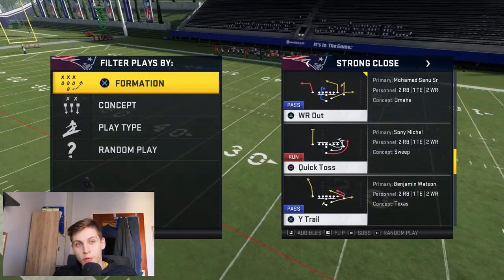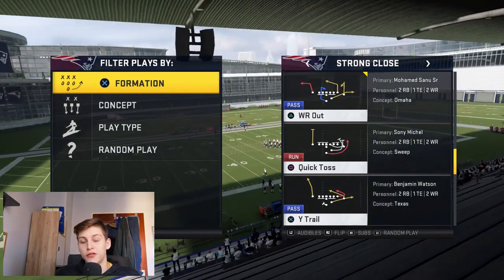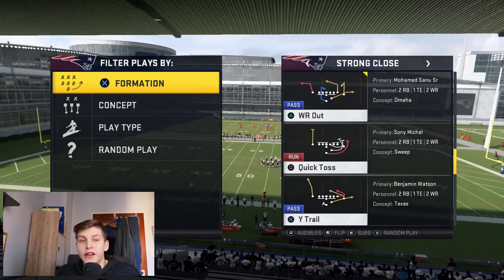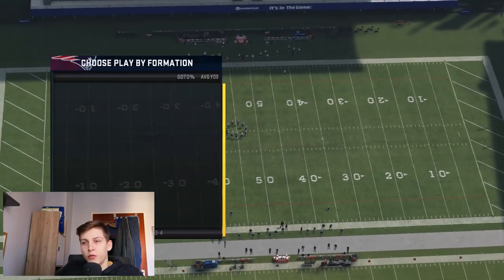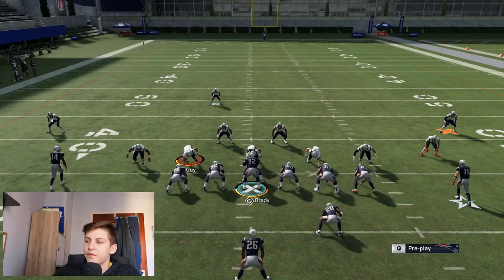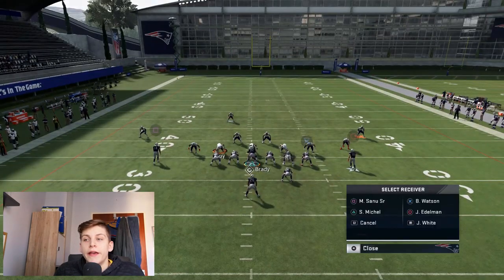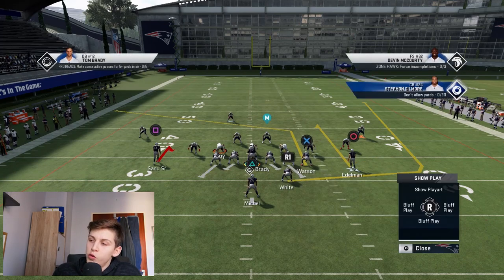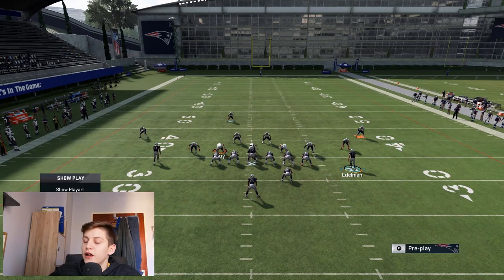I'm not going to go over Why Trail - those people in All Strong Close know that. It used to be a good cover 2 beater but I haven't found a way to make it work, which might mean it got patched. If it did get patched I'm not going to show it. Why Does He Draw is the play we're coming out in and it works against pretty much any coverage. Setup: hitch route, block the halfback, put Edelman on a flat route, and motion snap him to the outside.